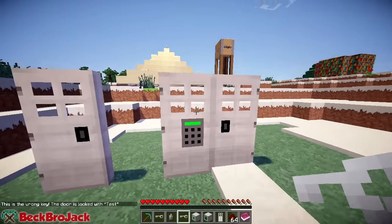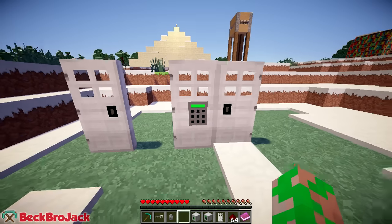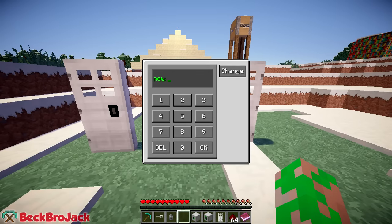Now, as you saw, I placed down this code door, which actually makes it so you need a code to open it. So when I place this down and right click it, it'll give you this little GUI, which is actually really neat — kind of looks like a calculator almost. It'll say 'new,' so you have to enter a unique passcode. I'm not sure how long it can be. It can be up to five digits, which is really awesome — you can get probably thousands of different unique codes from that. So let's just do one, two, three, four, five.